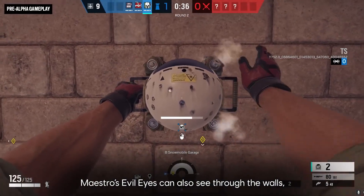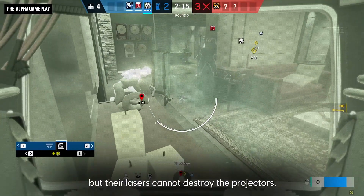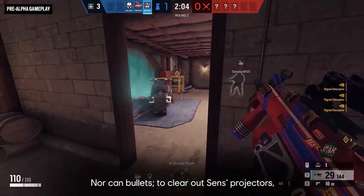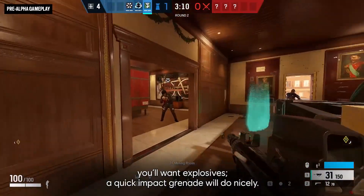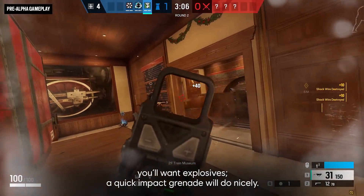Bulletproof cameras can also be used to look through the walls and spy on what the attackers are up to. Maestro's evil eyes can also see through the walls, but their lasers cannot destroy the projectors — nor can bullets. To clear out Senz's projectors, you'll want explosives. A quick impact grenade will do nicely.